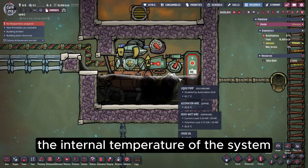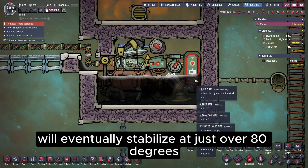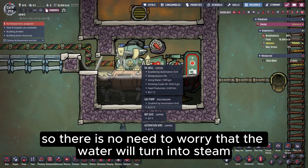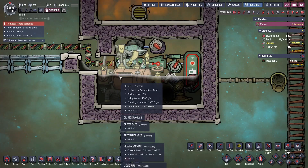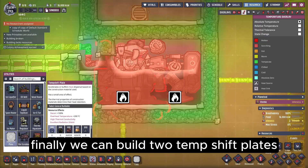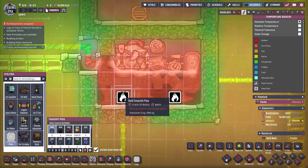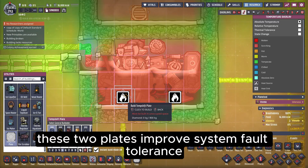The internal temperature of the system will eventually stabilize at just over 80 degrees, so there is no need to worry that the water will turn into steam. Finally, we can build two temp shift plates — one at the liquid inlet and one just below the inlet. These two plates improve system fault tolerance.